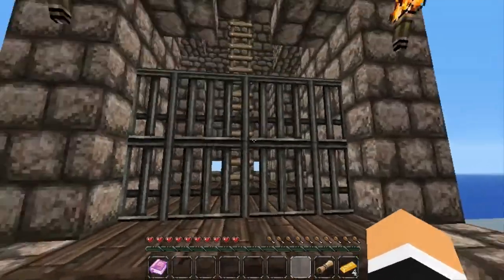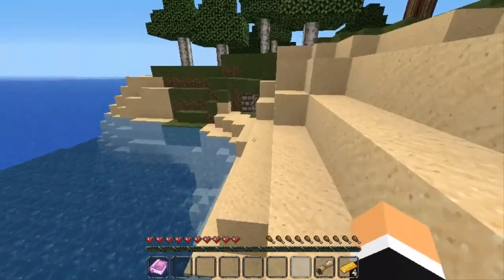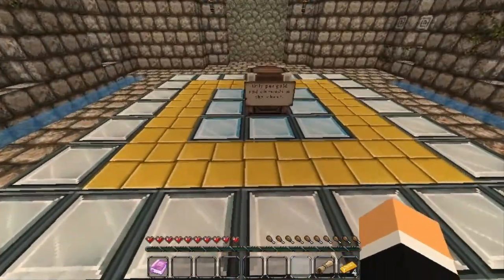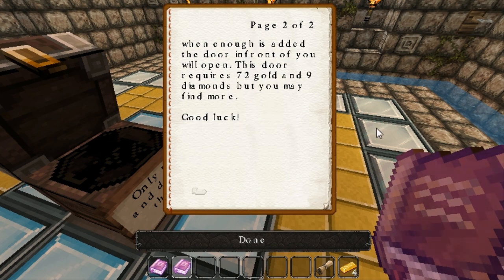There's a ladder over there — maybe that's where we end up. But we can't enter now; it seems we're being directed to go into this little crevice in the earth. I'll set my spawn. The sign says: only put gold and diamonds in the chest. A crew of pirates once called this island home. Buried under this island are the pirates' remains — among them a huge treasure of gold and diamonds. These act as a key: find them, add them to the chest, and when enough is added the door in front of you will open. It requires 72 gold and 9 diamonds.